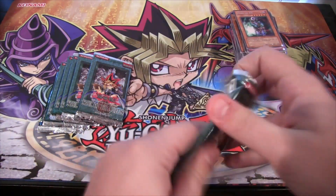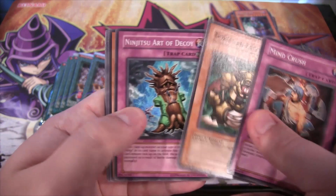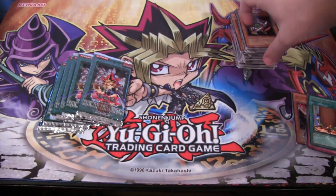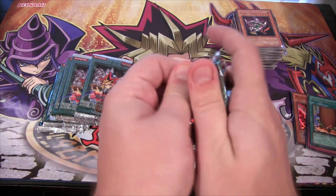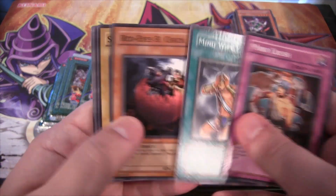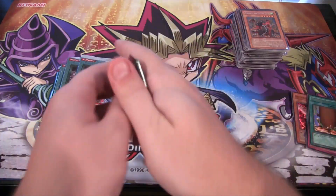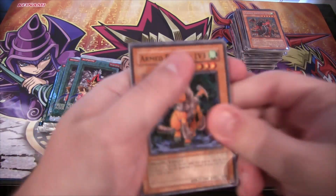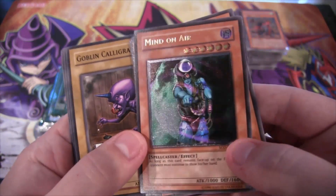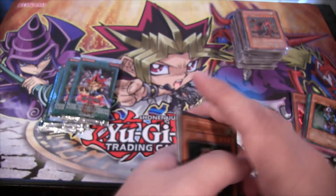So far no Ultras. See if that will change. And of course this is before Ghost Rares and stuff too. Ninja Grandmaster Sasuke. I don't know if there's Secret Rares in the set - I don't remember honestly. I don't think so. Armed Dragon level 5. Come on, Horus level 8. Armed Dragon level 7 - those are the two I want. I think they're both ultra rare. Armed Dragon might be super. We have Mind on Air as an Ultimate - that looks really cool as an Ultimate actually.